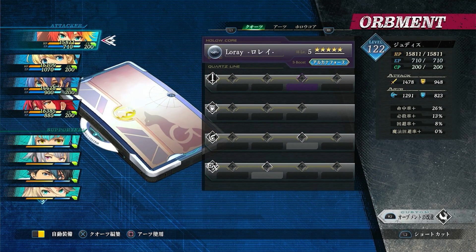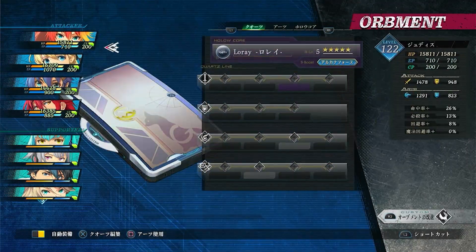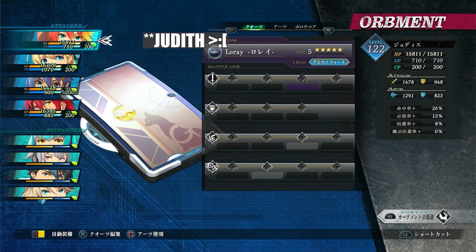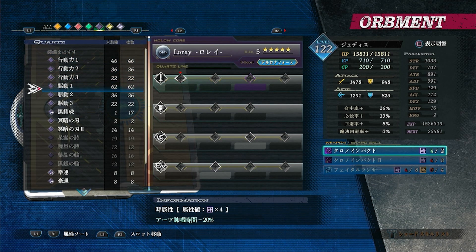In terms of quartz layout, the idea is to have 100% casting time reduction and 100% EP cut. You can pick whatever character you want — I usually use Reset and Ran, geared up with their best-in-slot stuff. You can do this straight away after the postgame because you should have at least one copy of most records.